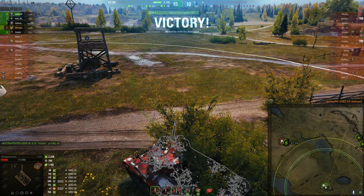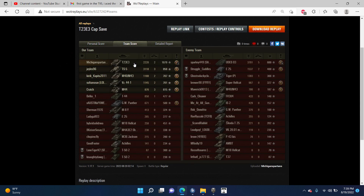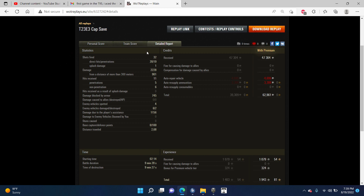Let's take a look at the post-game stats. I finish with a first-class mastery badge, spotter, fire for effect, defender, and steel wall — believe it or not. I'm finishing with 2,228 damage and almost 1,100 base experience. I fired 32 shots, 19 hits, and only 2,200 damage — that right there goes to show you. Almost 1,000 of it was from 300 meters. Blocked 745, but I took a lot of damage — hence the steel wall — and 1,100 assist, plus 100 total base defense points. Still made almost 63,000 credits despite having all premium consumables.